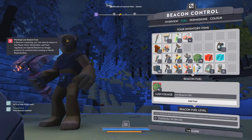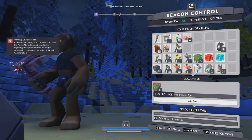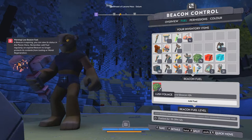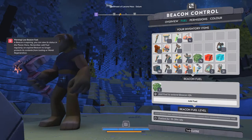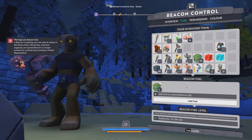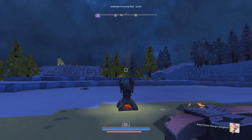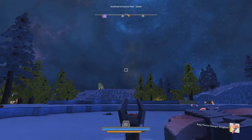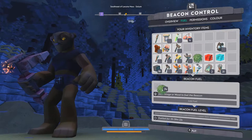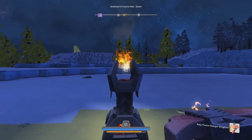Each fuel type will have a maximum fuel capacity. If you use timber you can fuel a beacon for up to 24 weeks. Leaves will only get you so far, and trunks will only get you so far, but with timber you can get to that maximum of 24 weeks, which is six months. As you can see it's technically fueled but since it's under a week it's just going to be smoldering. I can put some more leaves in — now we're up to five weeks and we have a healthy flame.